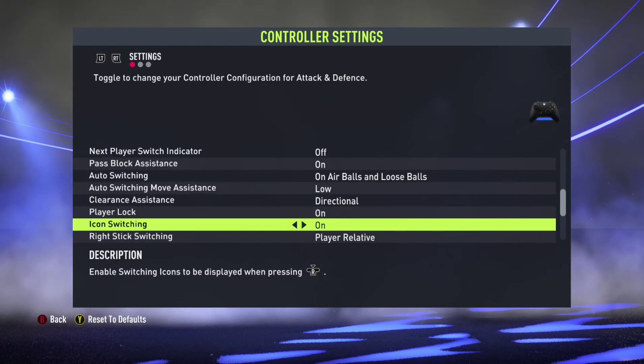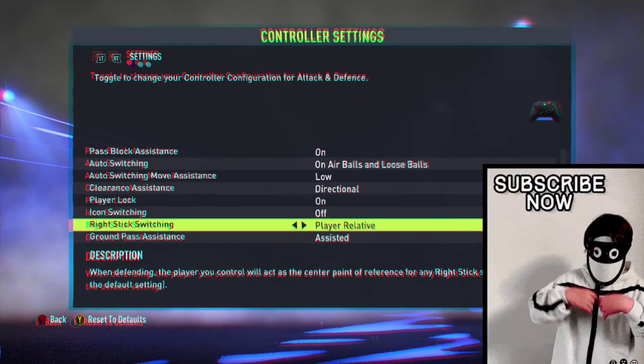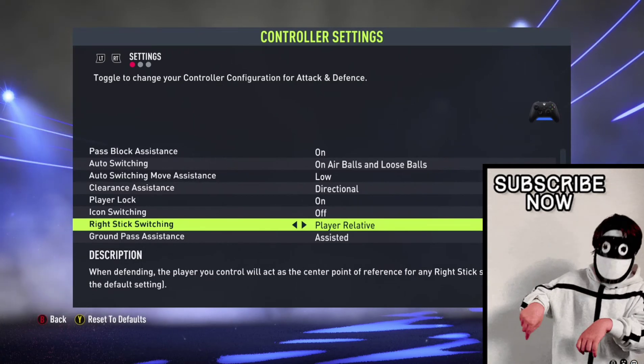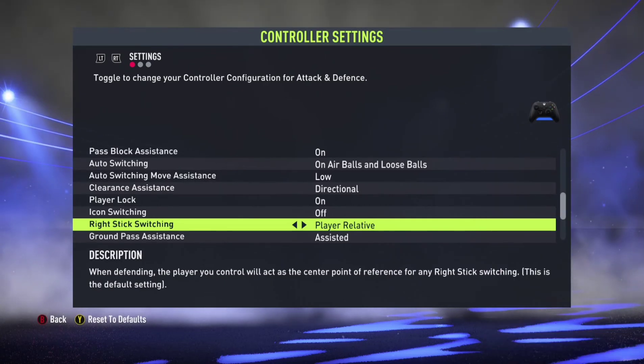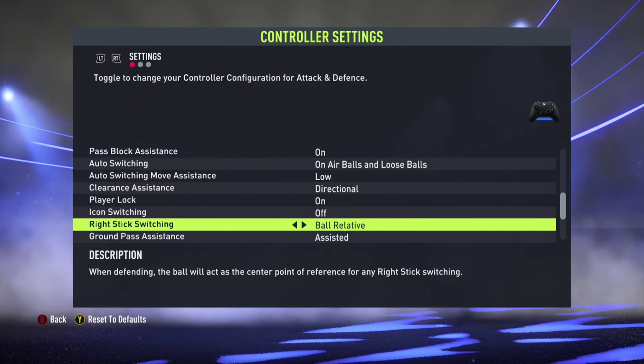For right stick switching — player relative or ball relative. Ball relative means the ball is the center point of reference when using the right stick. The default is player relative, but for advanced players keep this to ball relative. When you flick the right stick up, it moves to the player at the top relative to the ball's position. It's really going to help you.